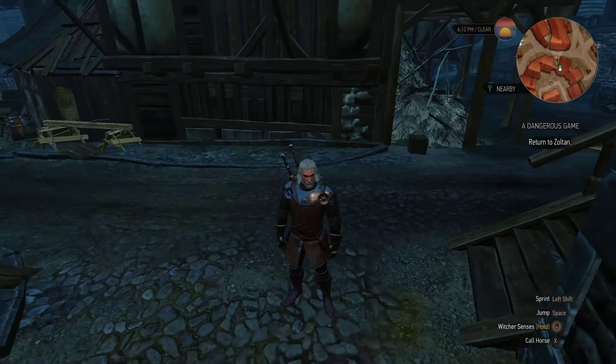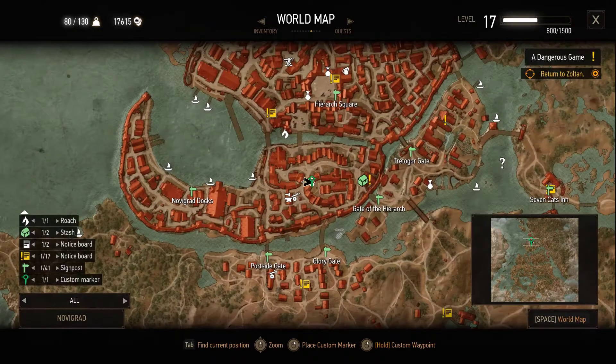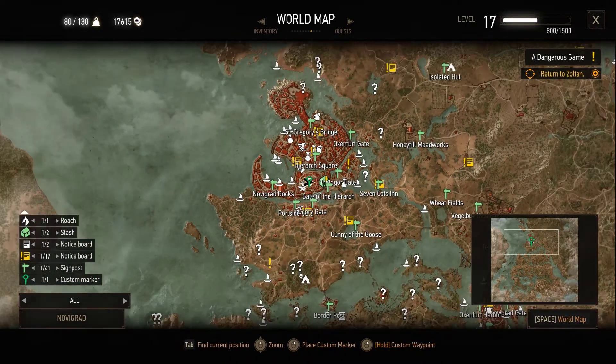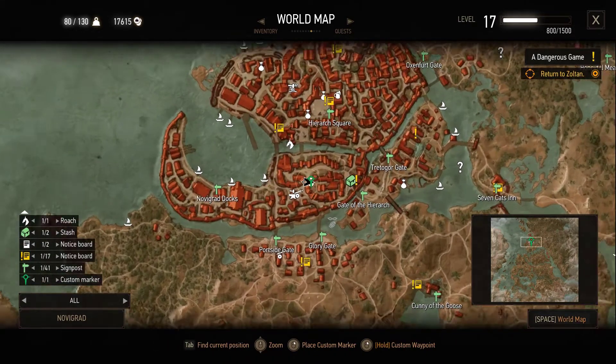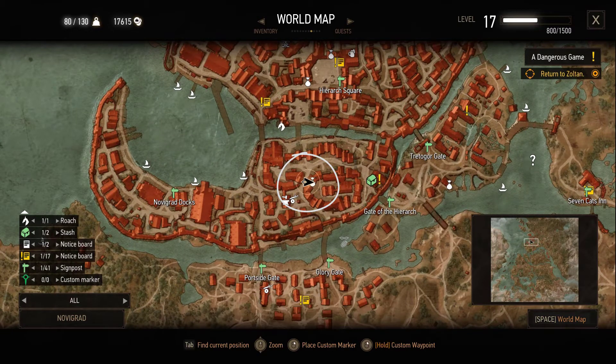So in this video, as you can tell from the title, I am going to show you where you can buy 100 inventory weight. You need to visit Novigrad and come over to this NPC here.